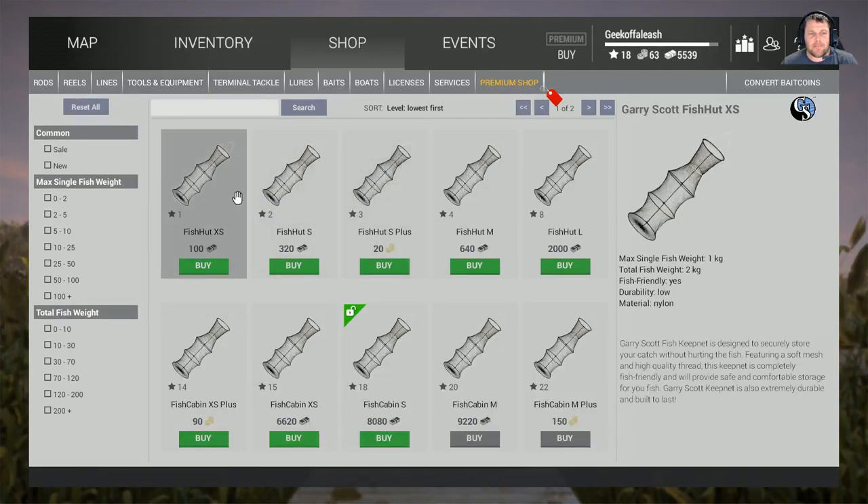You should have a keep net or a stringer by now. At level three you can't get one, at level two you can. At level four you can get a decent one — three kilos per fish, seven kilos total weight — so seven kilos total weight is probably what you're aiming for.